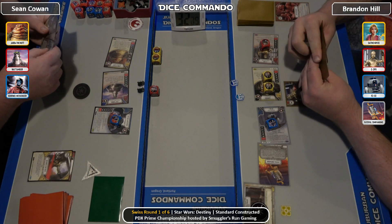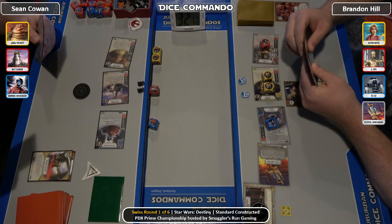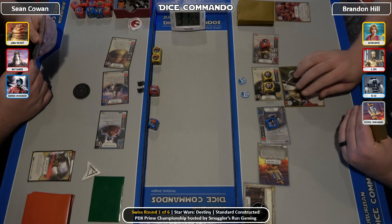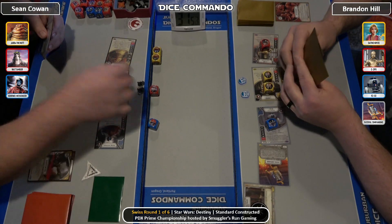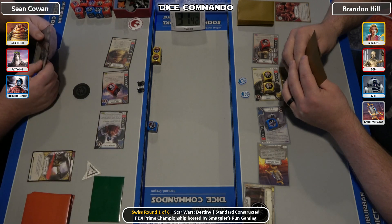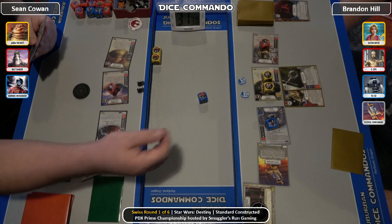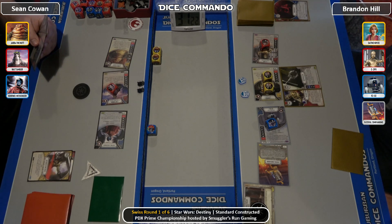Sentinel comes in with a blank — he gets to look at the top card of his deck but does not choose to play it. Paying one for a grappling arm onto Chopper. Brandon is about done — he's out of money and all his characters are in. There's a one focus to the money. A motive on the money calling probably focus — it's a blank either way. We do see Omegas there in Sean's hand, which is what he's going to try to build into here.